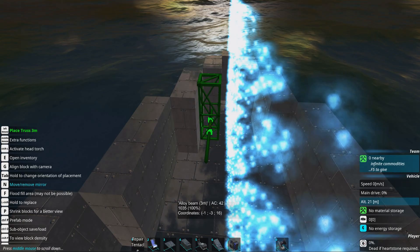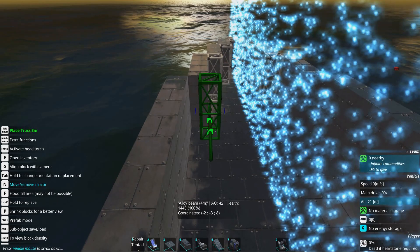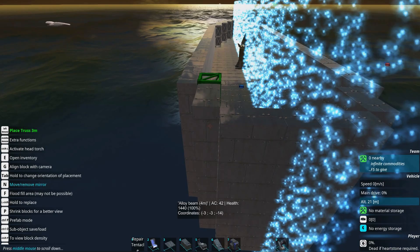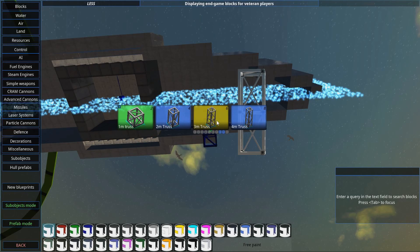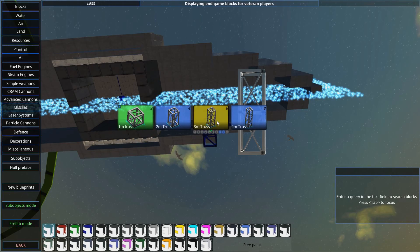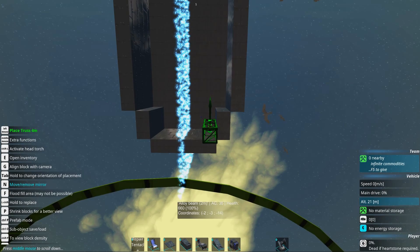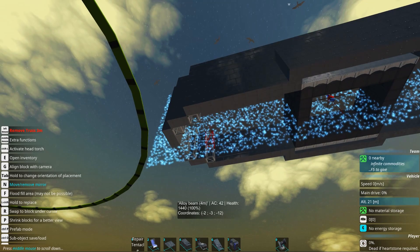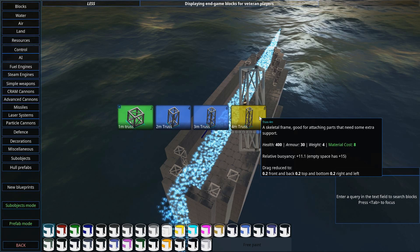We are going to put truss blocks inside of this to at least provide some kind of connection between these panels without adding much weight. You can see the weight of these is three — they have some health and will hold this together. That's basically the only reason why we put them here. We might remove these blocks later if they block our systems from being inserted. This is great for a lightweight design, but if you're making a naval-only ship, you probably don't want to use something like this. Truss blocks are cool for connecting internal parts.